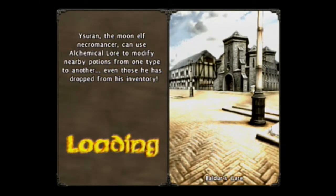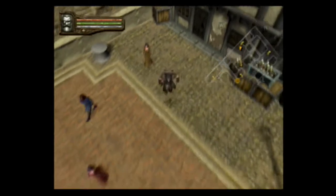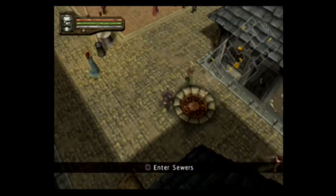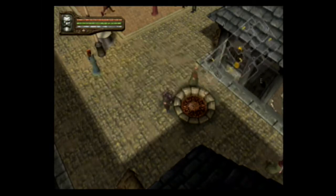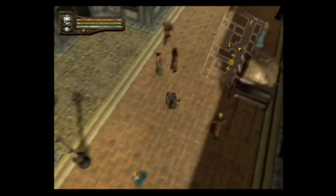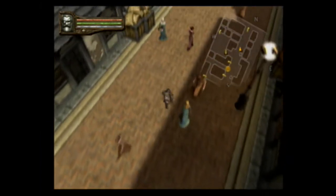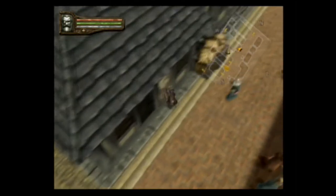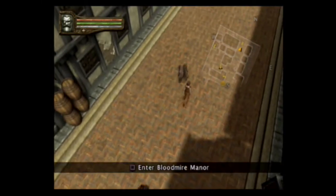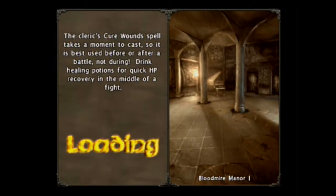The Moon Elf Necromancer can use alchemical lore to modify nearby potions from one type to another, even those he has dropped from his inventory. Ooh, that's cool. Let us head down into the sewers. No reason for us to enter the sewers right now... I guess we leave Baldur's Gate. Oh — Bloodmire Manor. Look at that.